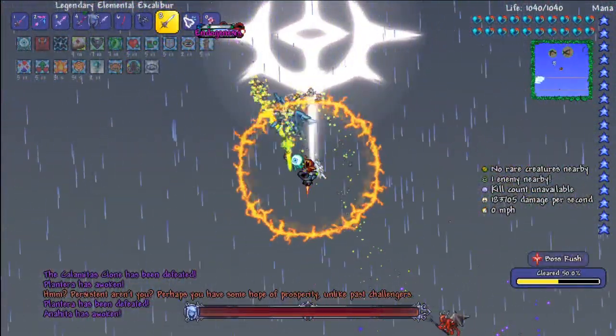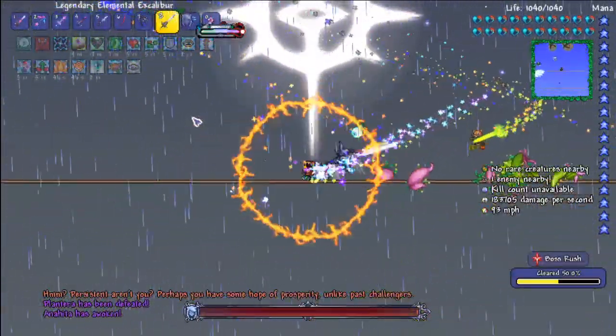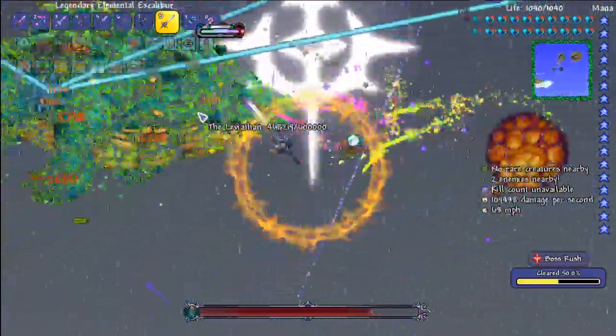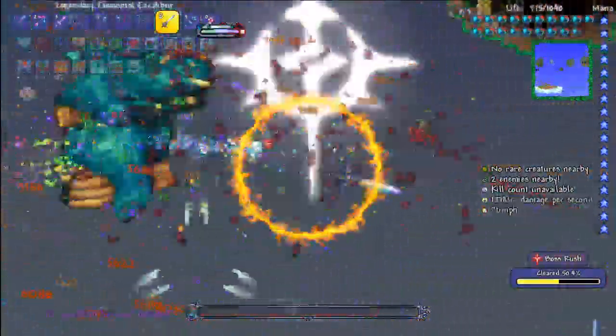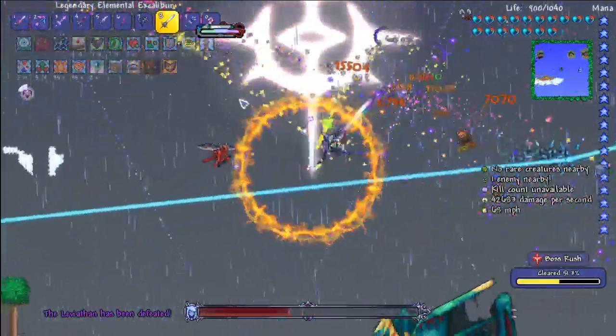I'm also using the Endogenesis, which is actually a craftable item. It's a mixture of the Cryogenic Staff, some Shadow Spec bars, some Ascendant Spirit Essence or something, and then something else — but it's not difficult to make and it's really good.